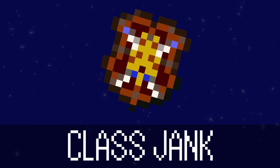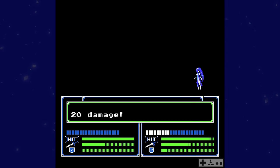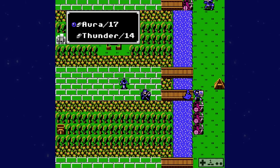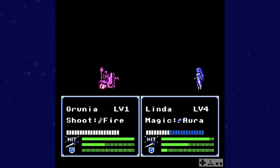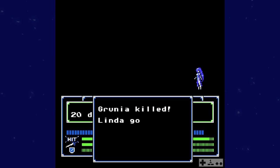Regarding class jank: traditional Fire Emblem rules would have you think mages use a magic stat to calculate their damage. Well, prepare to have your meaning of traditional corrected, because in FE1 — the traditional game of all time — there isn't even a magic stat. Magic was simply the might of the tome being used, like an FE6 lightbrand, and it targets res, which is either always 0 or 7.